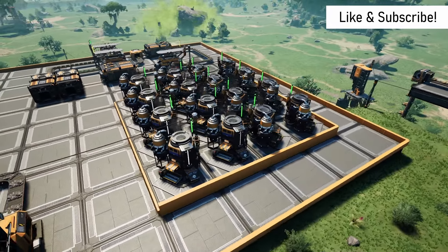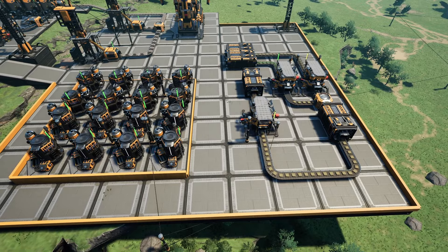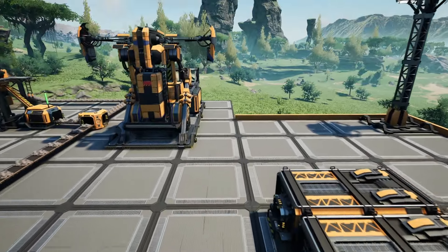This is our first expansion to our starter factory, which is already producing iron rods, iron plates, screws, wire, cable, and concrete — everything we need to unlock and build this factory and power plant.